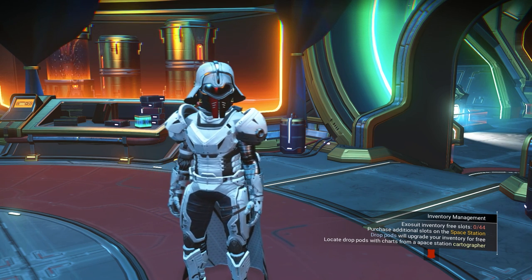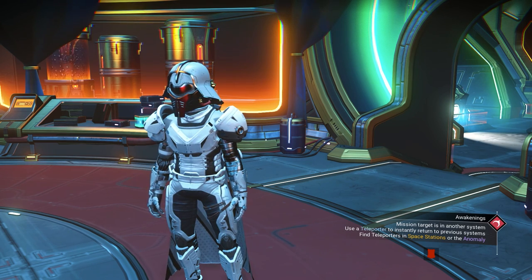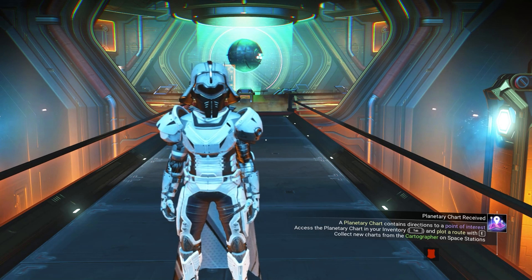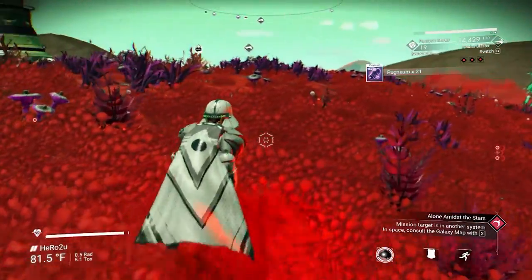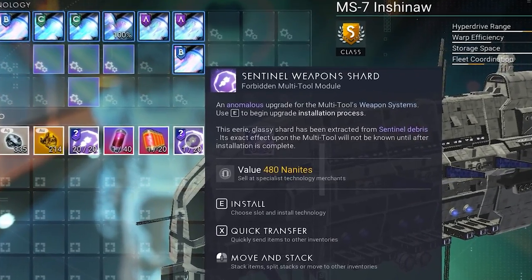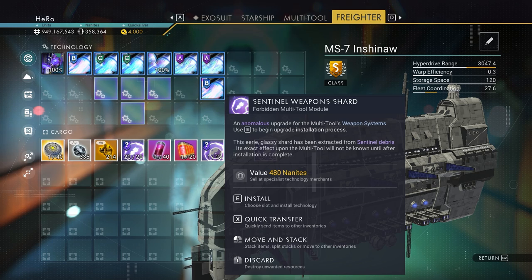The last upgrade is the Sentinel multi-tool upgrade — it only applies to the bolt caster weapon. The damage for the Sentinel upgrade is 1 to 2, reload time is 1 to 15, and fire rate is 1 to 21. To get the Sentinel multi-tool upgrade, you need to kill Sentinels and they will drop salvage glass. When you open it, you will sometimes get a Sentinel multi-tool weapon upgrade, and sometimes other items. You need to kill a lot of Sentinels.